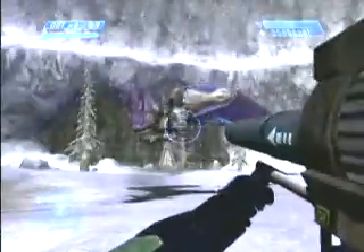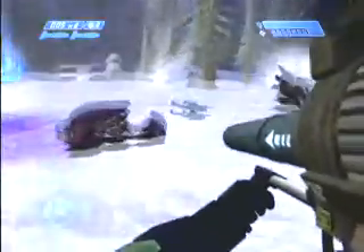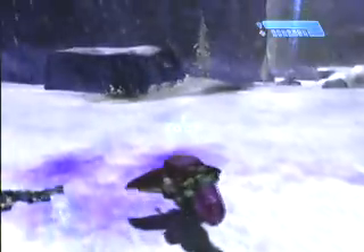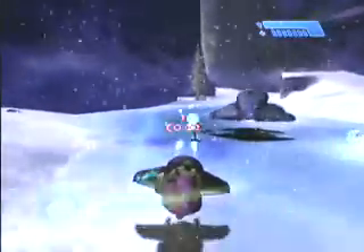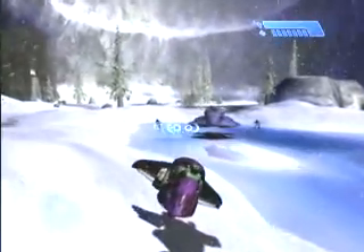This is an example of the enemy using vehicles against you. That's a mortar tank, and that's a Covenant dropship that just dropped two Covenant Ghosts. They use vehicles extensively, and a lot of the fun is to take out the driver, then steal the vehicle yourself. If you'd hit the elite with a grenade and flipped the vehicle over, the elite would have tumbled out, fired at you as he ran back to his vehicle, and tried to hop back in and use it against you. None of that is scripted or pre-planned — it's all just how the AI knows how to use the environment and tools against you.